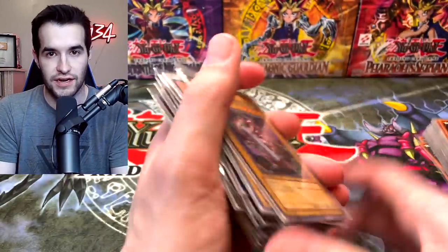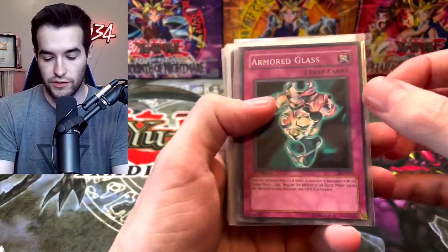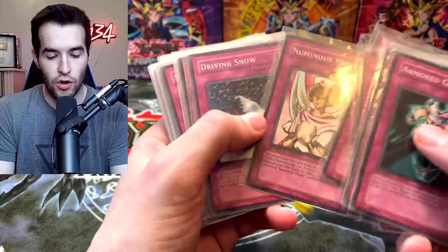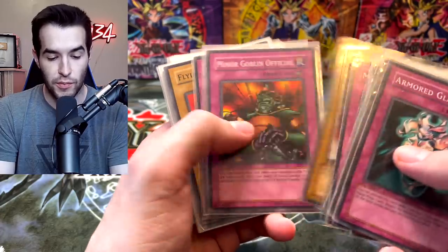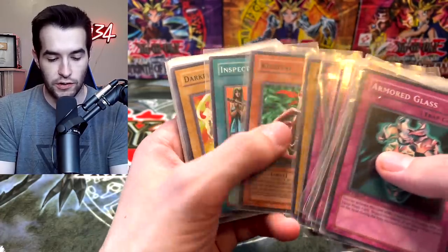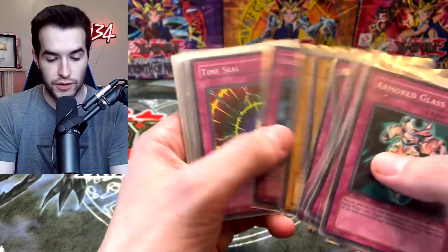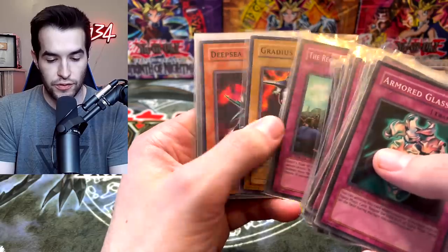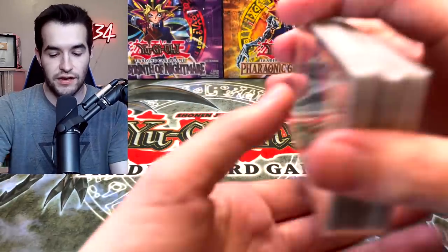We got the Science Soldier and Thousand Eyes Idol. Here's the rest of the Pharaoh's Servant — Armored Glass, DNA Surgery, Appropriate, Nobleman of Extermination. I think all of the commons are here, or at least most of them. Maybe not every single one, but it feels like all of them. So we've got a near-complete Pharaoh's Servant, which is really cool. Chain of Javelin, Earthshaker, Dive Truth, Gradius, and Bombardment Beetle. That's not all for the complete set commons.